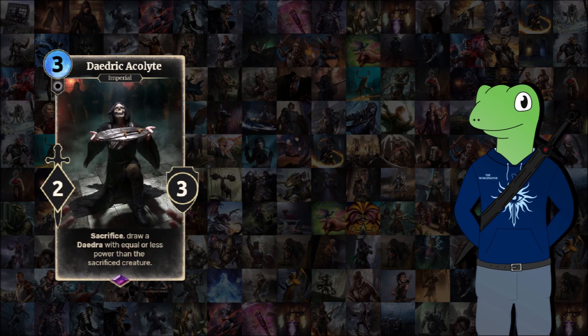Next we have the Daedric Acolyte. Sacrifice: draw a Daedra with equal or less power than the sacrificed creature. So say you've got a free power unit — you can get rid of it and draw a Daedra which will help you a lot more in that situation. If that card's outlived its purpose, you've now got something else in its place. It's also a way of getting through your deck, finding what you want, thinning it down so you can get to your stronger cards more easily and have a better probability of drawing them.